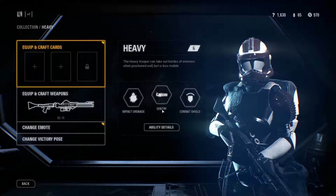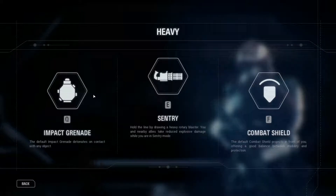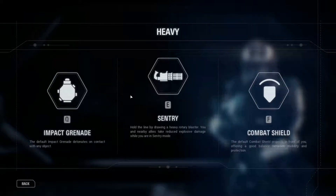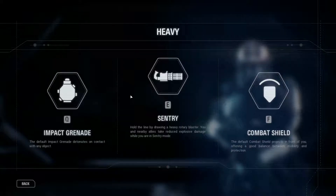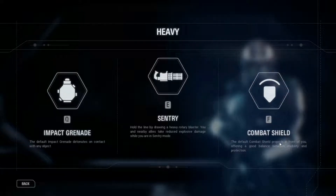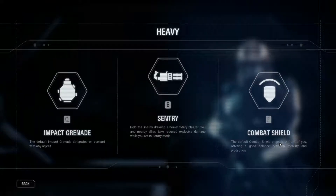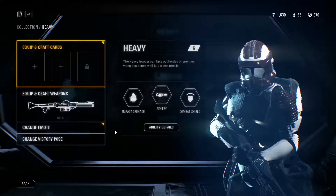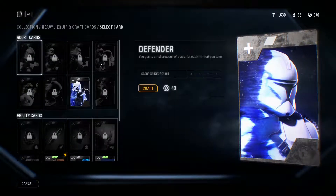His default abilities include a sentry machine gun and a combat shield. The impact grenade explodes literally upon impact. The sentry has your heavy trooper pull out a chain gun and you can carry on firing until the time limit runs out — very useful for pinning people down. The combat shield gives you a shield that takes a very decent amount of damage before it breaks, and you need to wait for it to recharge.